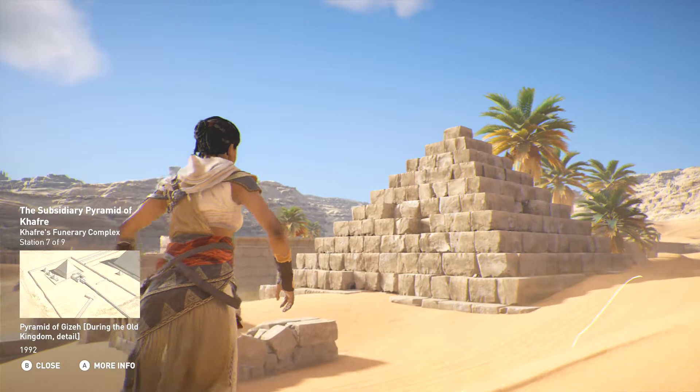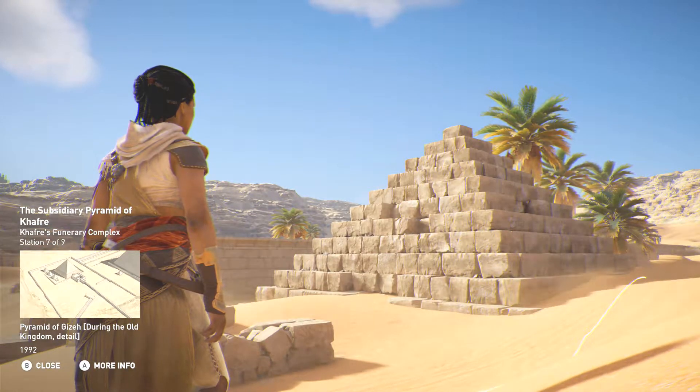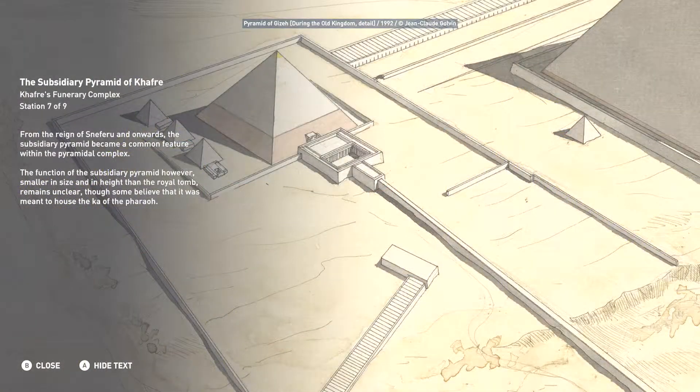From the reign of Sneferu and onwards, the subsidiary pyramid became a common feature within the pyramidal complex. The function of the subsidiary pyramid, however — smaller in size and in height than the royal tomb — remains unclear, though some believe that it was meant to house the Kha of the pharaoh.